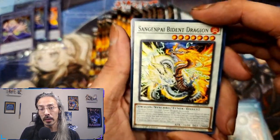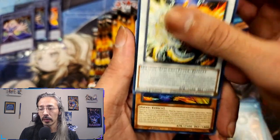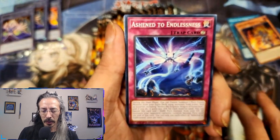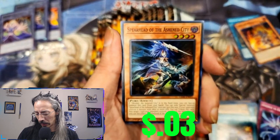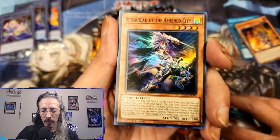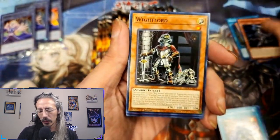Soon, guys, I will have Rarity 2 to open. There's definitely a lot of stuff that I'm looking for in that set and boy, can I not wait to open that — endless, endless amounts of beautiful high rarity foils. And we have a Spearhead of the Ashen City — I think I should have a full playset of him.